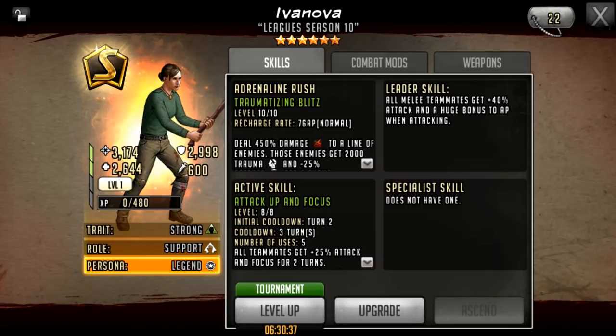She has a maxed out active and a maxed out rush. You're not going to get her to the full extent obviously. One of the biggest things S-Class characters bring to the table is huge amounts of stats. She hasn't got the huge amounts of stats she could get yet, but she's still got over 8,500 total stats, so she's still packing quite a punch. Her attack stat is still reasonably high and will be boosted by the mods and the weapon we put in her hands.